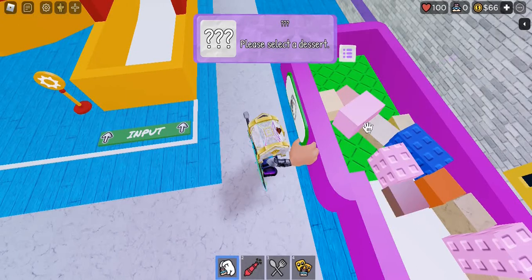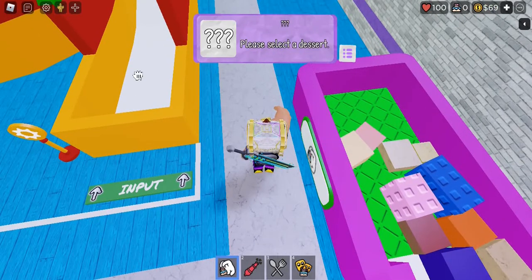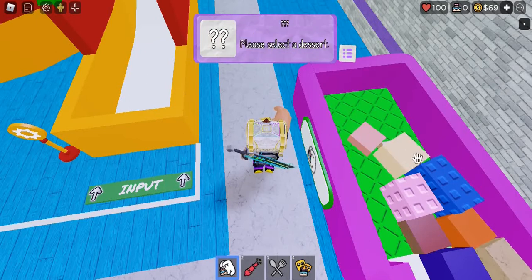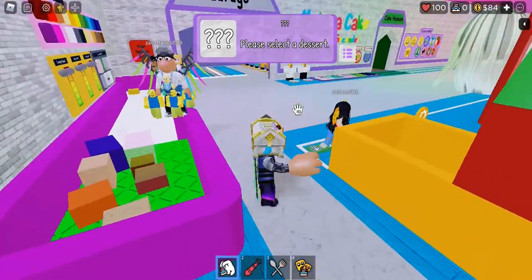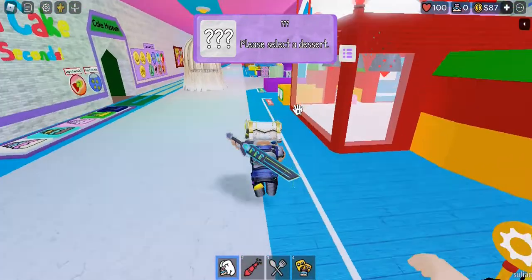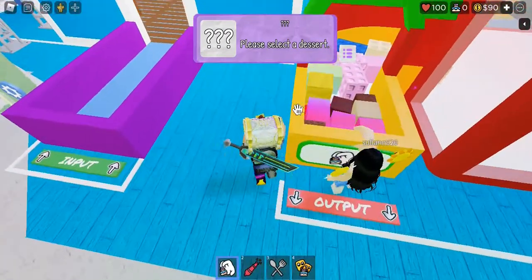So you have to do that 10 times. I've cut it off, so I think those are 10. After you finish that, go to the output right here — you'll see your kicks there. When you go to the output, just come over here and collect your kicks.